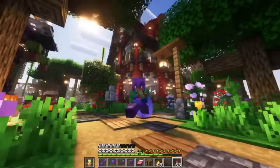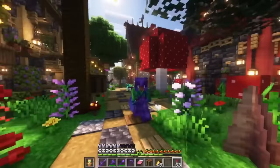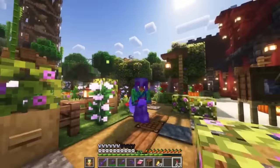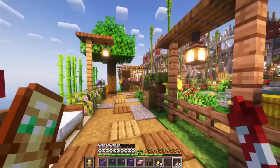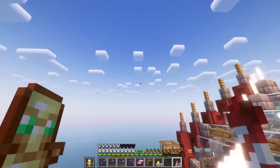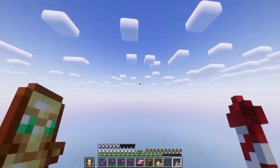Back in episode one, we found a mangrove swamp, and there's a giant desert right next to it. On stream, there were a bunch of desert temples we explored to get more saddles and horse armor. While we were over there, we saw some azalea trees sticking out — which means lush caves right below them. So I'm going to go to that desert right now.